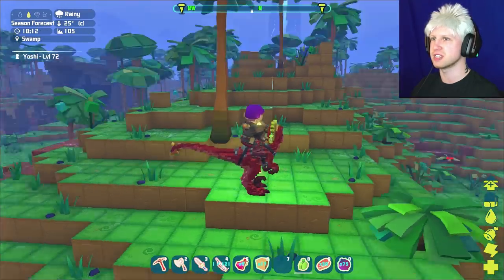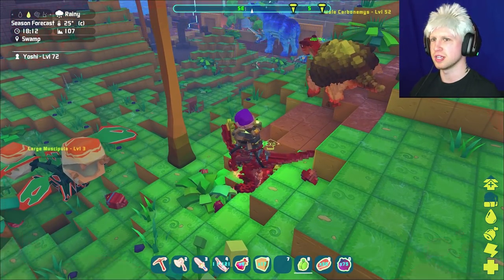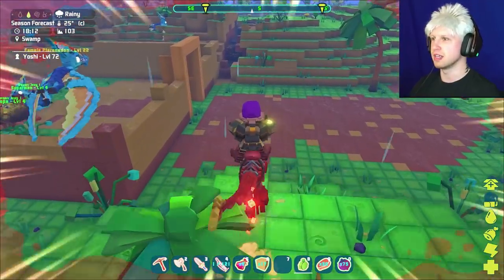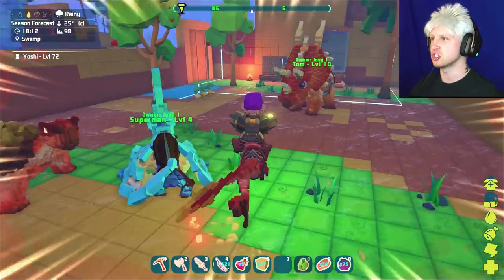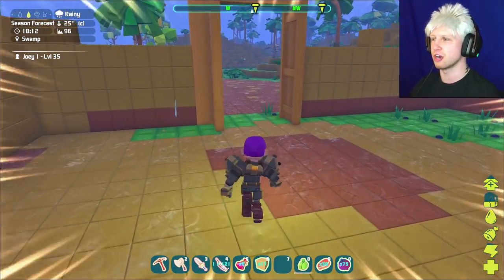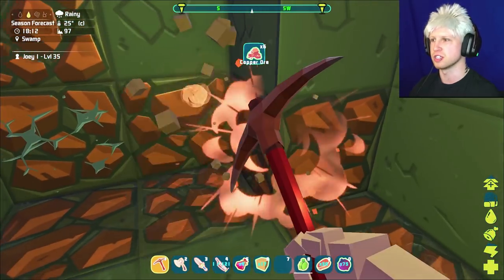Just having this raptor have a saddle single-handedly threw us over the top as far as our power is concerned, because otherwise everything was destroying my face. I really gotta stop being so overzealous. I'm really hoping that Sarko can end up helping us out. And then otherwise, I should go through the map digging up all the ore, trying to get myself some levels, because we gotta get to that Sarko saddle as soon as possible. We are leveling quite fast just based on our raptor killing stuff, but I think we actually level up a lot faster when we're gathering all of this ore.